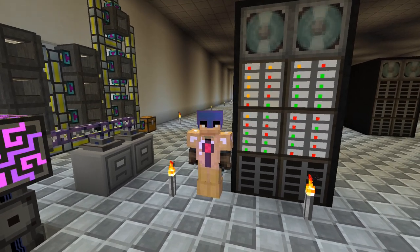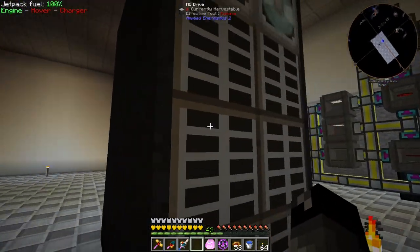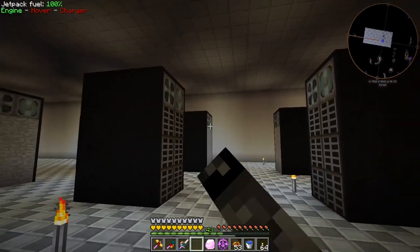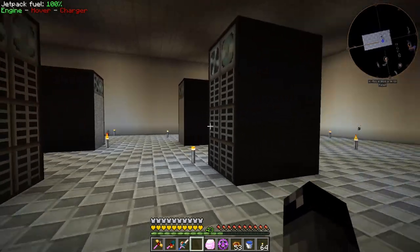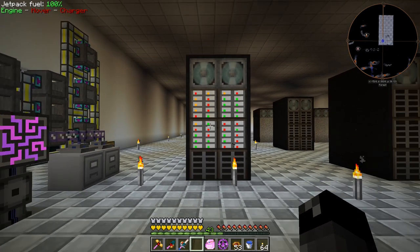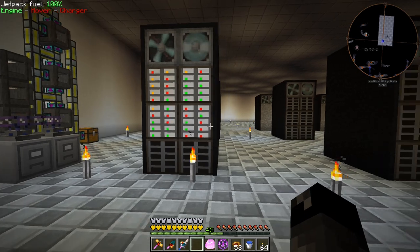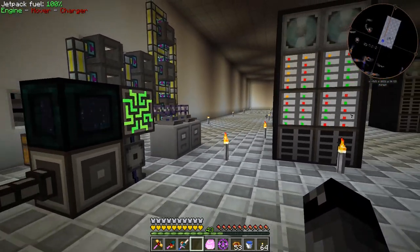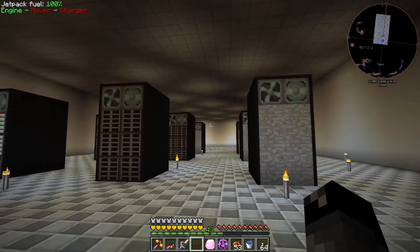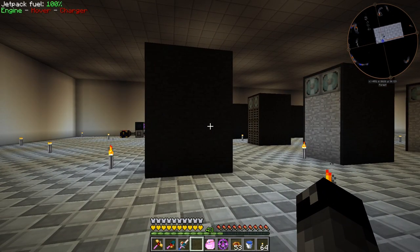Currently we just have these six drives connected to the network. I did hook up these six but we don't have any discs in them, and all these other server banks don't have any wires connected to them. One thing I did do is move all of these servers over one block because they were off-centered.